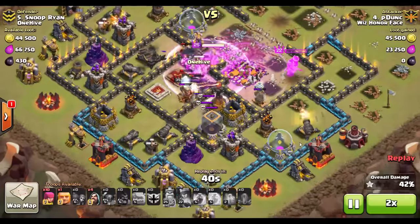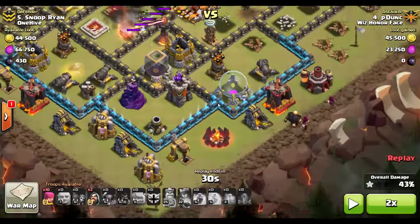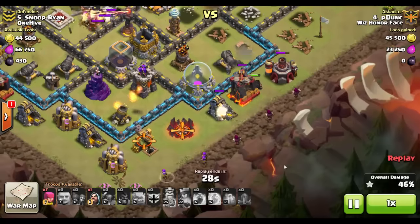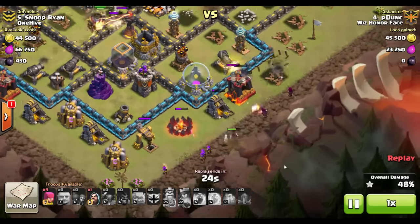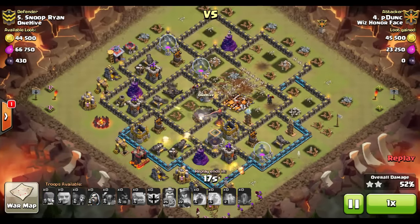The Town Hall is in hand. Look what he's held back: a giant and three wizards as well as about 10 archers. He drops those to distract one of the remaining defenses, the wizards come in behind, and he secures the last remaining percentage to pick up that 50% two-star. A very nice and efficient raid by Pedunk.